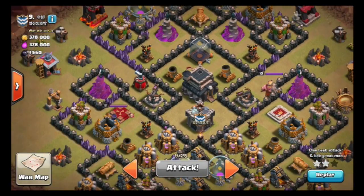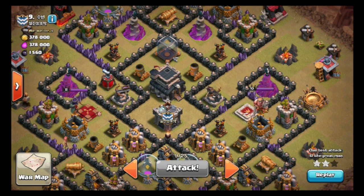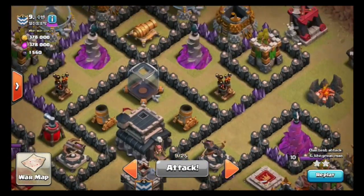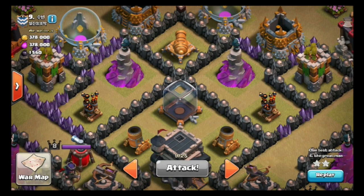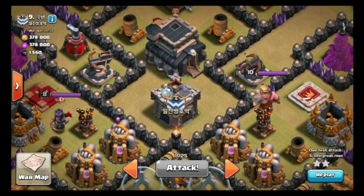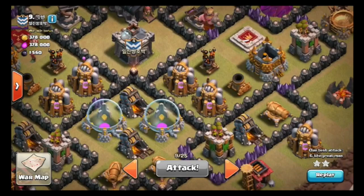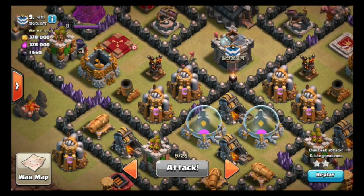So let's take a look at this base real quick. One of the number one things for hogs is the double giant bombs. You have to look at the base and see if there's any spots for double giant bombs. At first glance, you can see this whole upper area here — it won't even fit one giant bomb, so that's a pretty good start. Even down here, there's no spots for giant bombs, so this automatically makes it an option to hog.